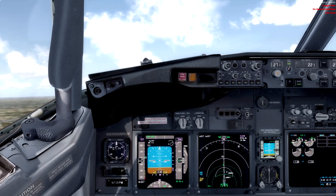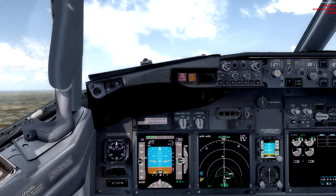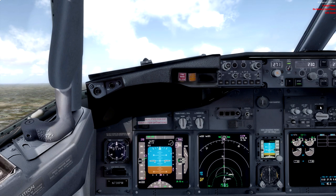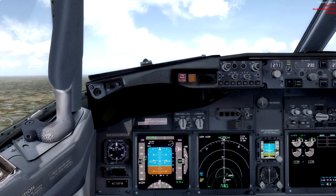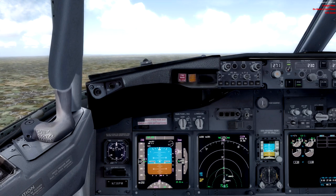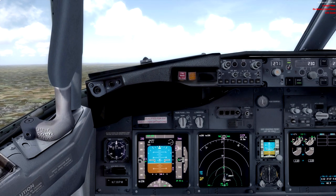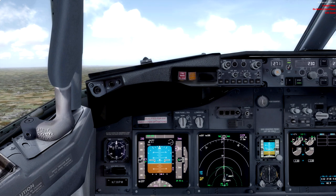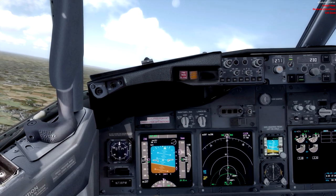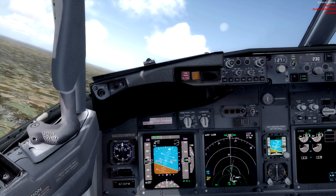We've got a thousand feet to go. We can increase to 230 knots there and start thinking about lowering the nose. We're about at 3,000 feet now — going to start our left-hand turn. I'm going to nose up a little just because we'll want to stay within the 10-mile radius if we can, as you don't want to go too far out.